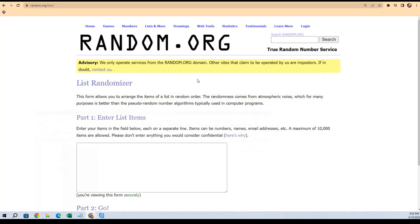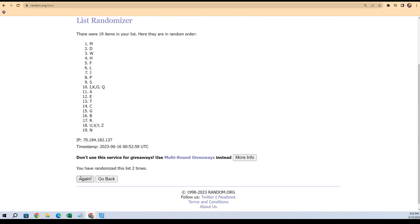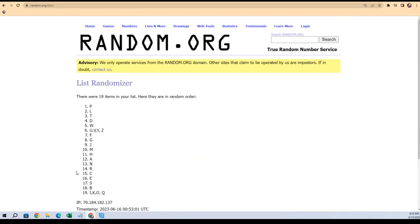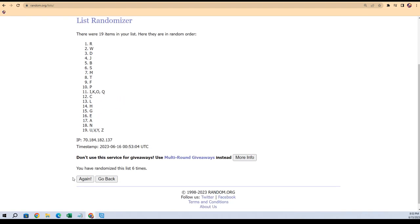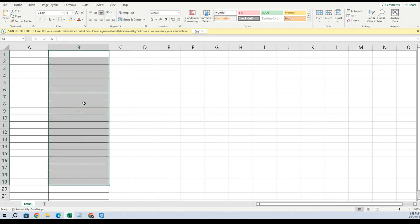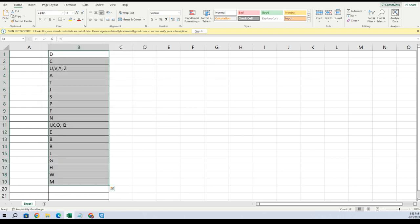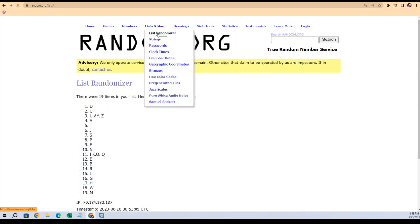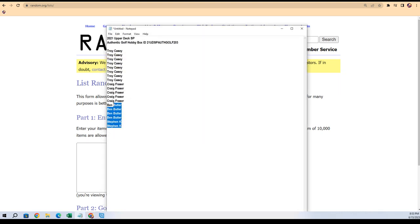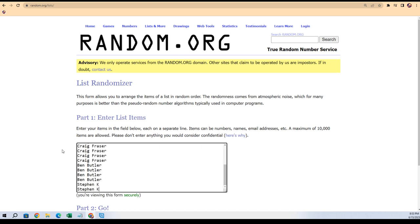19 last name letters. The US Open is going on right now — Ricky Fowler had quite a day today. Seven times through — that's two, three, four, five, six, and seven. M is at the bottom, D is at the top. Going to copy that list and pop it right in here. Now we're gonna put the owner names — everybody that bought into the break is gonna get matched up with a last name letter.